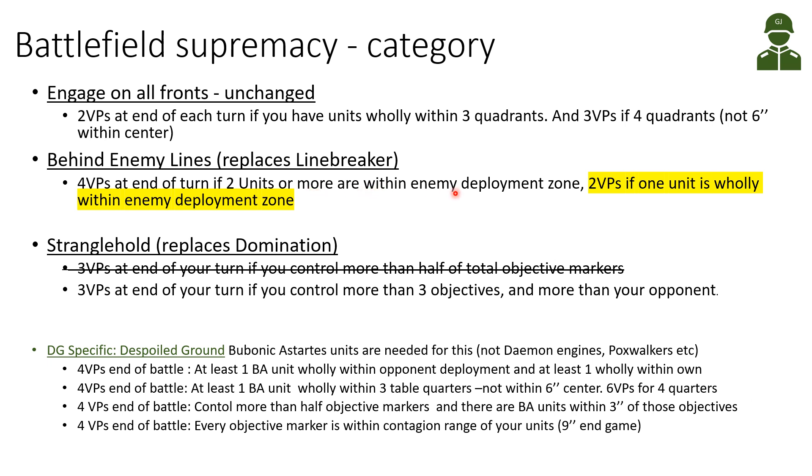Behind Enemy Lines replaces Line Breaker. This gives four victory points at the end of the turn if two or more units are within the enemy deployment zone. The update adds that you also get two victory points if only one unit is wholly within the enemy deployment zone - more granular than before. Previously you needed two units to score anything, now you can still score two victory points with just one unit. Overall better utility.